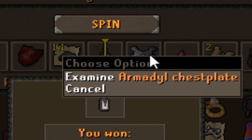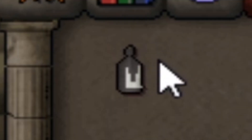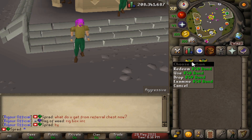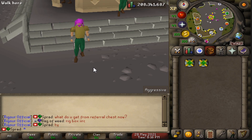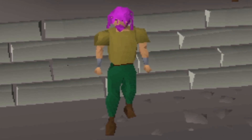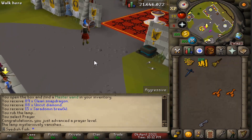Oh my god, look how close I was to the Armadillo chest plate! We got the Holy Elixir — that's disgusting. For today's giveaway we're giving away two 50 bonds to two lucky winners; all they have to do is like, comment and subscribe. Anyway guys, I hope you enjoy episode three of the Iron Man on Rigor. Let's see what we get from this crystal key.